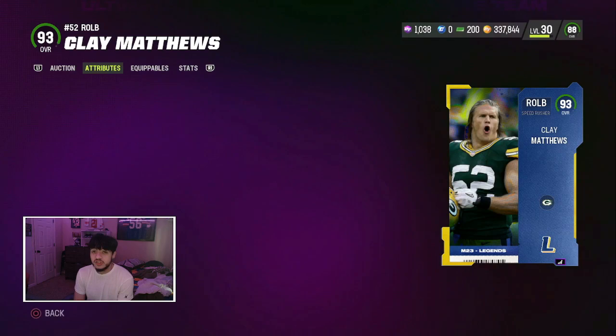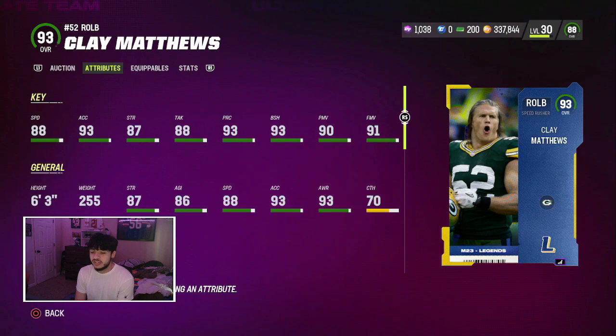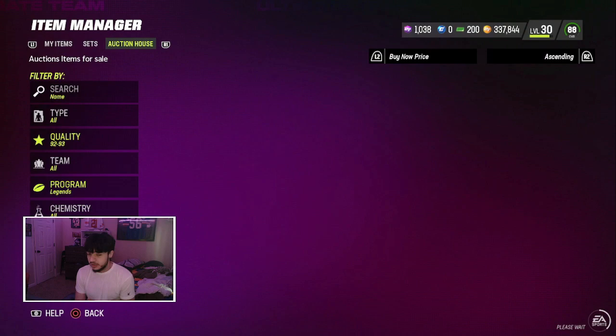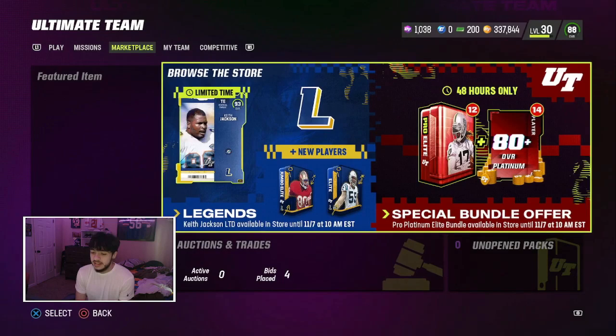And then we got Clay Matthews right here: 88 speed, 93 excel, 87 strength, 88 tackling, 93 playwright, 93 block. Yeah, that's really good. 90 power moves and 91 finesse moves. Really good card. That was a pretty good legend - not really skill position-wise, but other than that they got good picks.